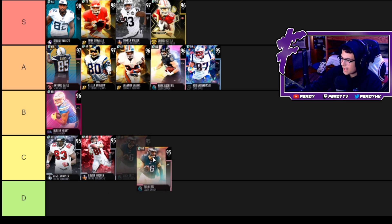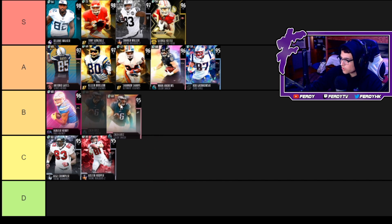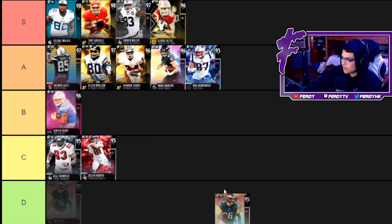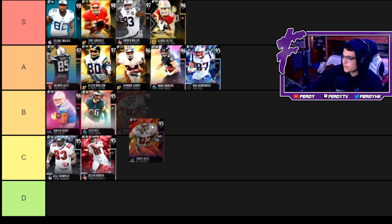Now we got Zach Ertz — 85 speed, 89 acceleration, 97 catch, 95 short route running, 92 medium route running. He's one of the best short yardage tight ends in the game. You don't want to use him for run blocking because he's not going to be able to block anyone, but the receiving stats make this card pretty solid — B-tier.